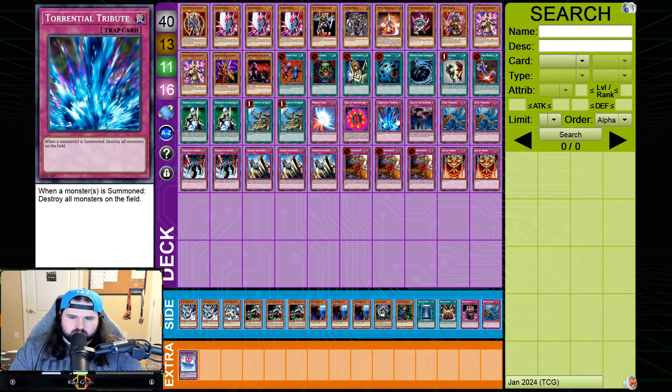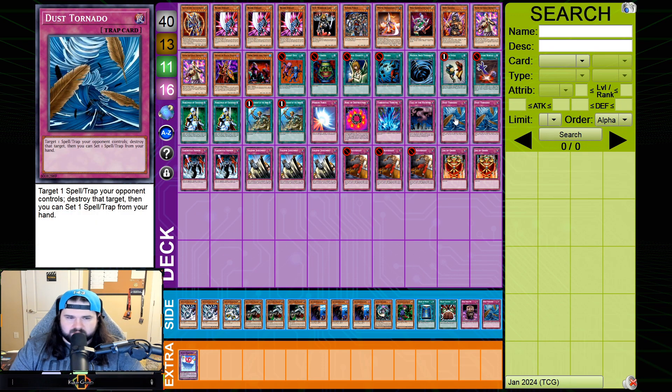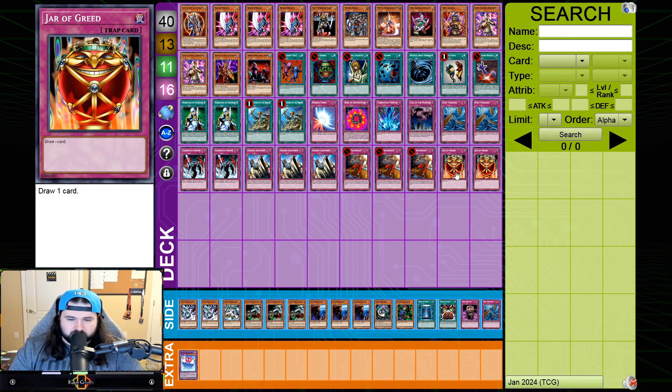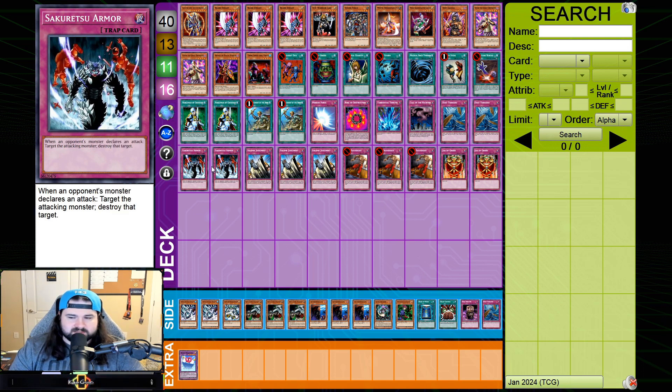The trap lineup: the trap trinity — Mirror Force, Ring of Destruction, Torrential Tribute — plus Call of the Haunted. I'm playing two Dust Tornado; I've gone back and forth between two and three, but I'm actually closer to one than three right now. Two Sakuretsu Armors — I did play three in the PWCQ decklist, but cut it back to two for a second copy of Jar of Greed. Three Sakuretsus isn't really necessary in a format not seeing a lot of Warriors or Earth aggro, so two is fine.